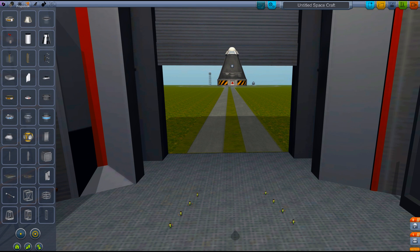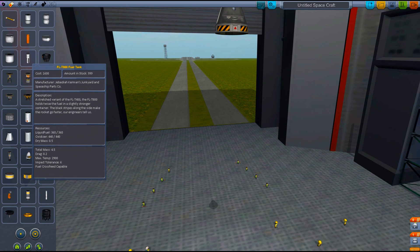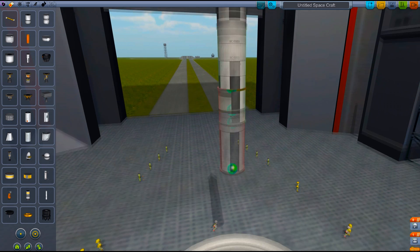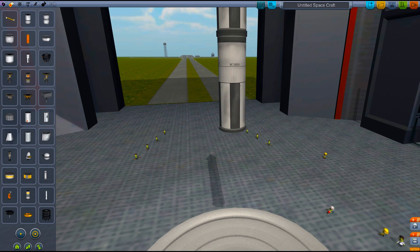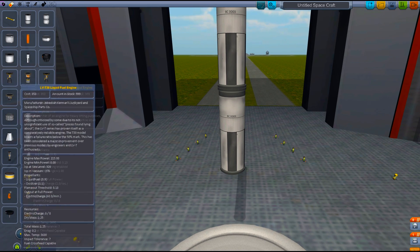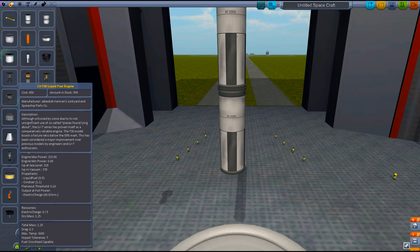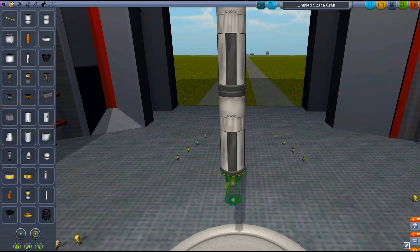Now what we are going to put on here is we need some propulsion. These would be jet engines. We need fuel tanks — this one has 360 liters of fuel. Let's put three tanks in here; that's plenty of fuel, probably more than we need to get into space. Now what we need is an engine. There are different engines like the Rockamax, but that's just way too big. I would probably go with the LVT-30 liquid fuel engine. So we've got an engine on here.